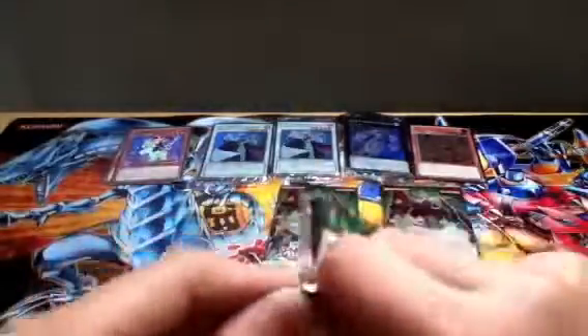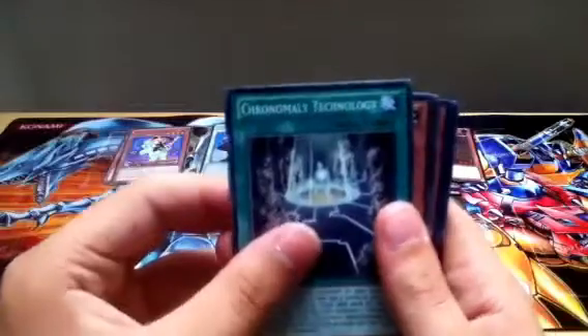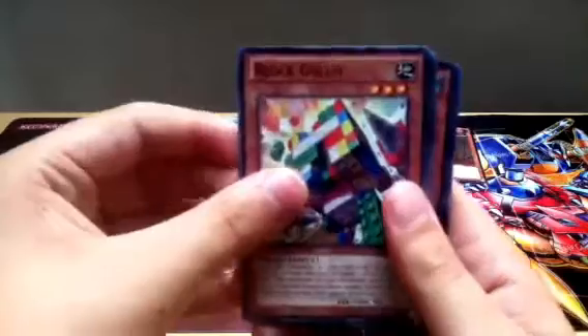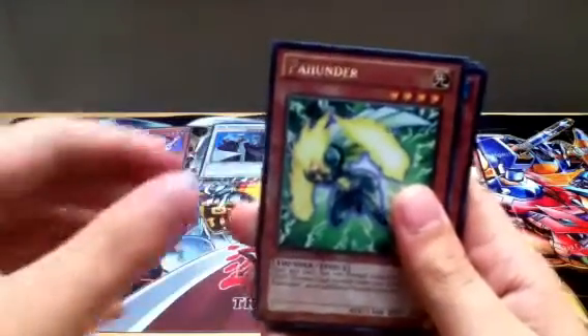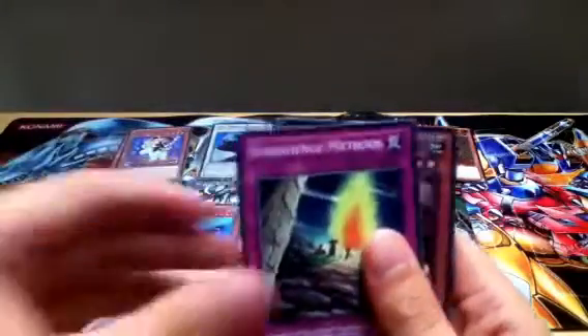Last pack for our first Special Edition. Chronomaly Technology. Chronomaly Moai. A Block Golem. A Pathunder. And a Super Blue Dragon Ninja — those good old ninja cards. A Little Trooper. Catapult Zone. Stonehenge Methods. And a Heroic Challenger Sword Shield.